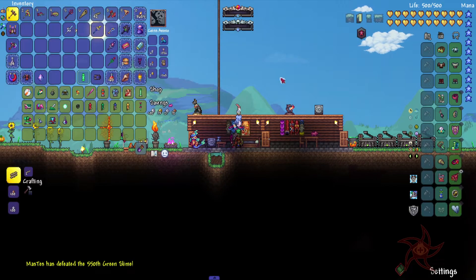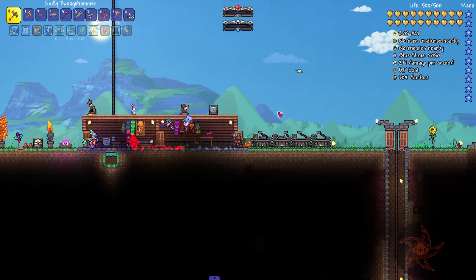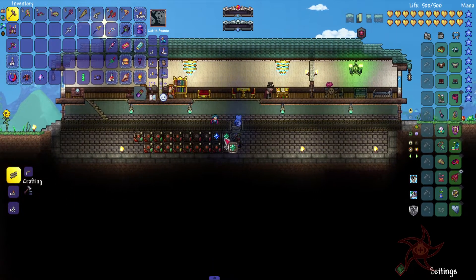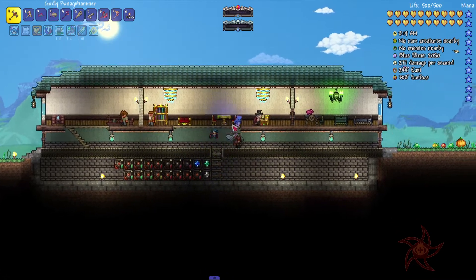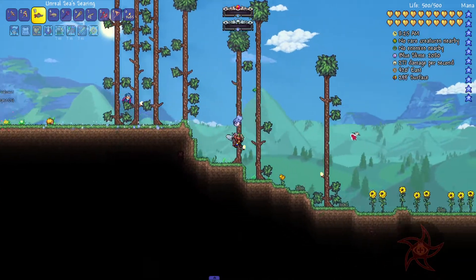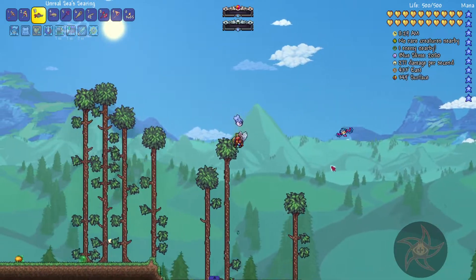Oh, Bambi — there we go. Got a music box playing. Alright, let's go ahead and put that away. I guess we should probably go fight the Aquatic Scourge on camera now — probably be a good idea. Let's grab some more fish bait while we're here.